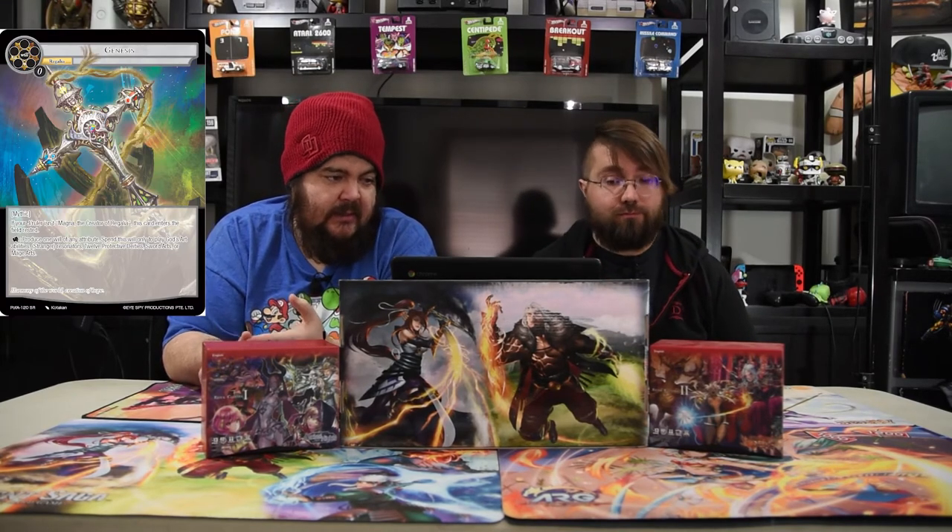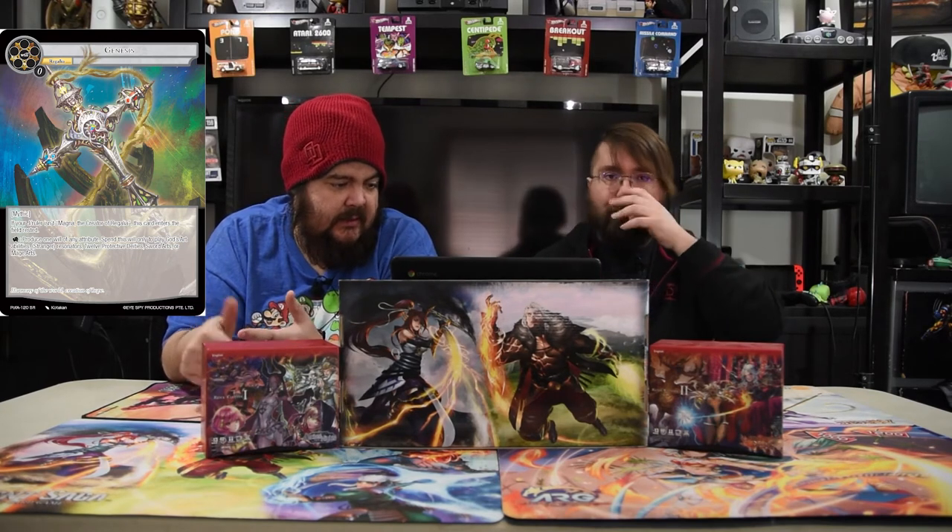The first spell of the deck is Genesis, a Regalia at zero cost — Mythic. If your J-Ruler isn't Magnet, it comes in rested, but that's okay — it's free. Produce one will of any attribute; spend this will only to play God's Arts, 12 Apostles, Sword Arts, and Mage Arts. So most of the dudes you can play are pretty easy to play.